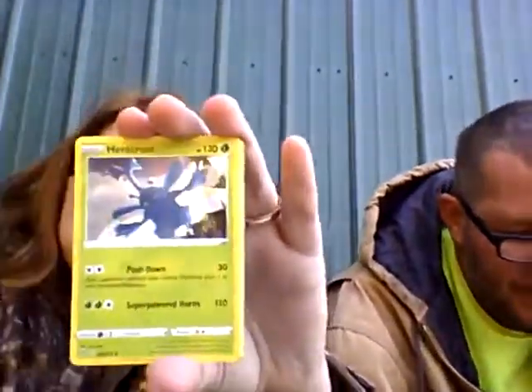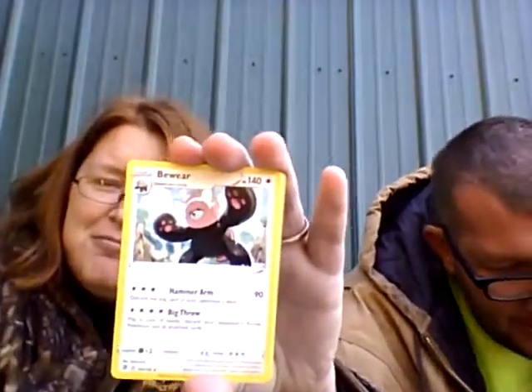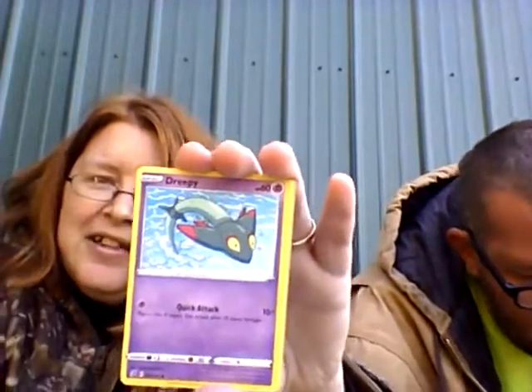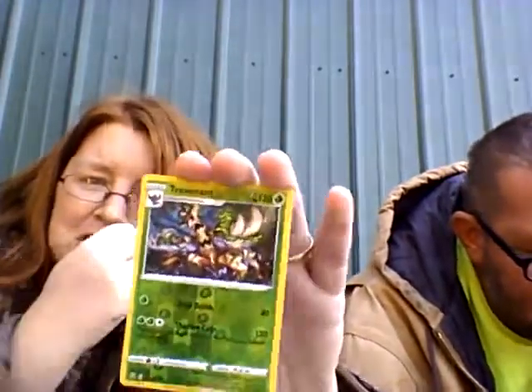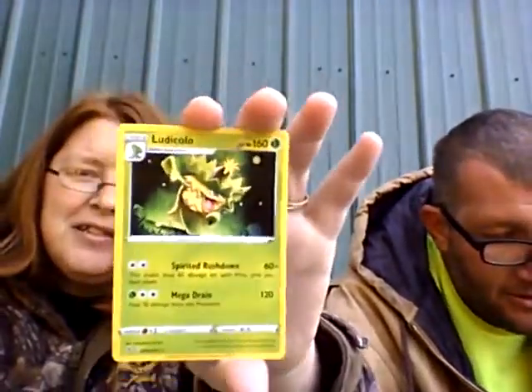Leaf energy. Heracross. Electrode. Bewear. Voltorb. Growlithe. Creepy. Snover. Pinnacle. Reverse Trevenant. And Ludicolo — if that's how you say his name. Who is that dude, what the heck is going on? I don't know. Alright, I'm in Rebel Clash now, I just got two packs.